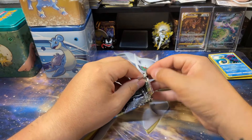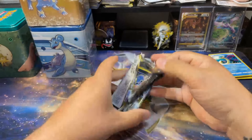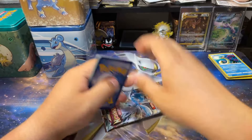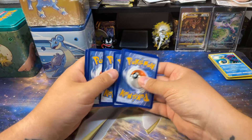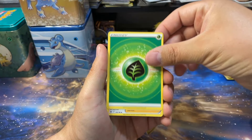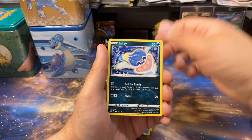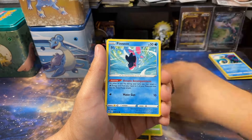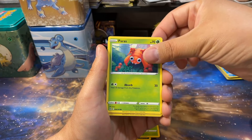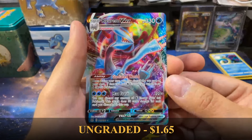Hopefully we can get some hits out of these. Silver Tempest — they kind of started putting it in everything. There must have been a massive reprint because it's super cheap. I bought a lot of it so I haven't really been looking to open any Silver Tempest lately. These stacking tins were a crazy good deal though, and I knew there wasn't going to be Evolving Skies in here — I just bought it because it was a deal.